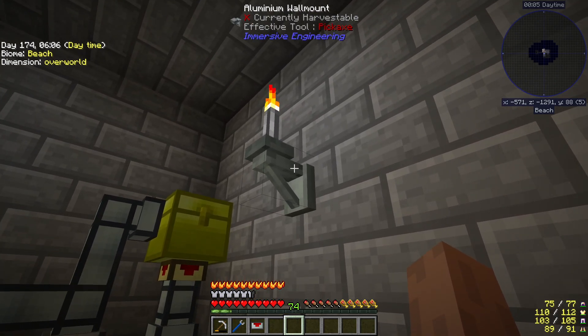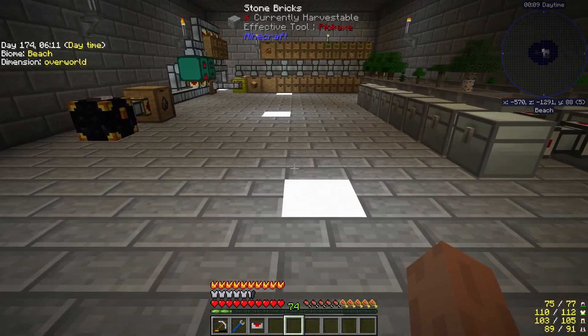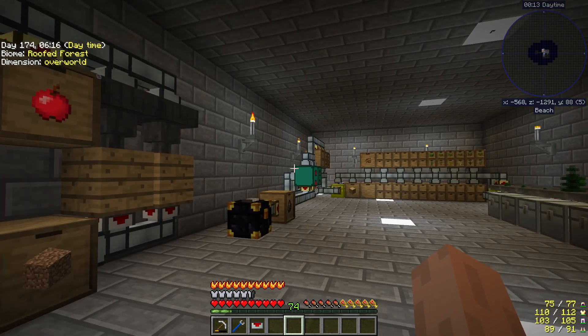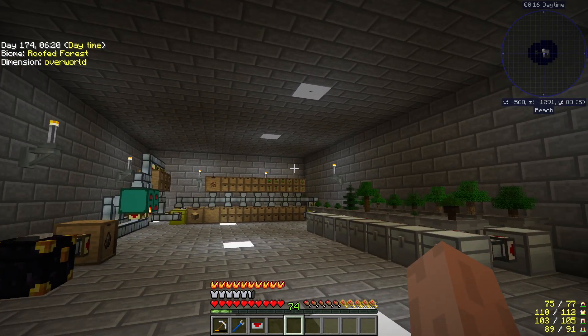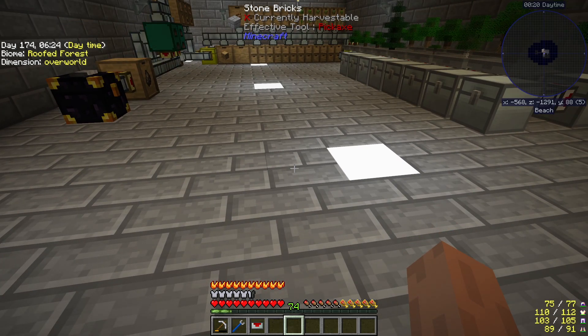I made these little aluminum wall mounts with the stone torches just to mix things up. I wish we had those feral lanterns that spread light everywhere — light's a pain to take care of. I should probably move this one over one too.